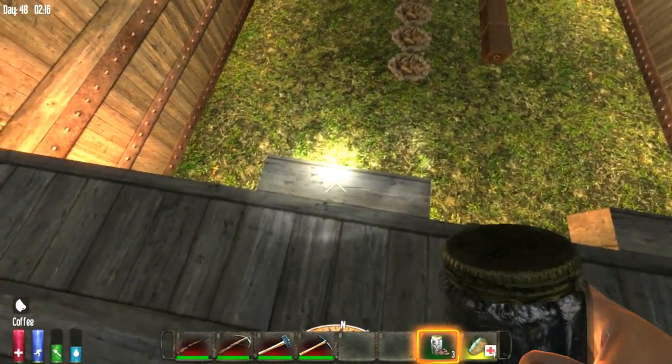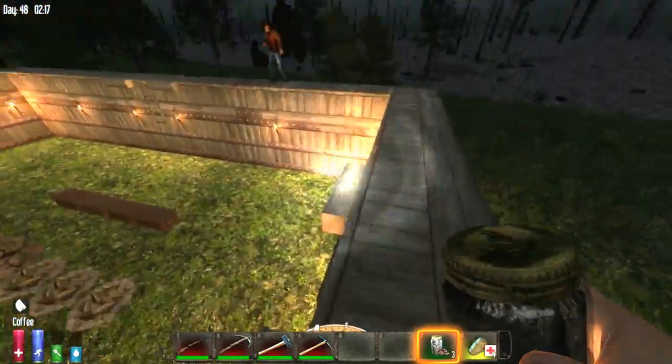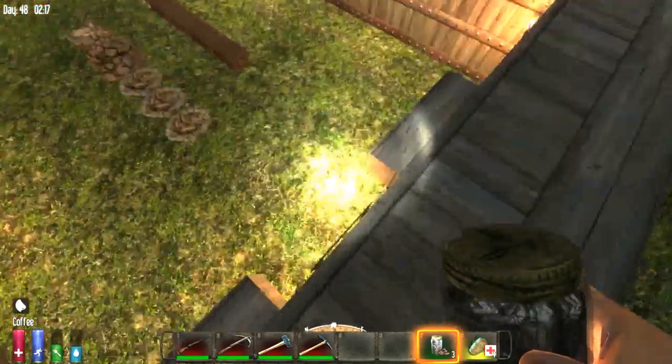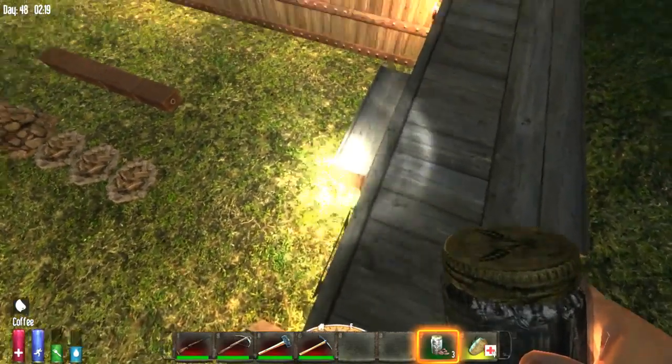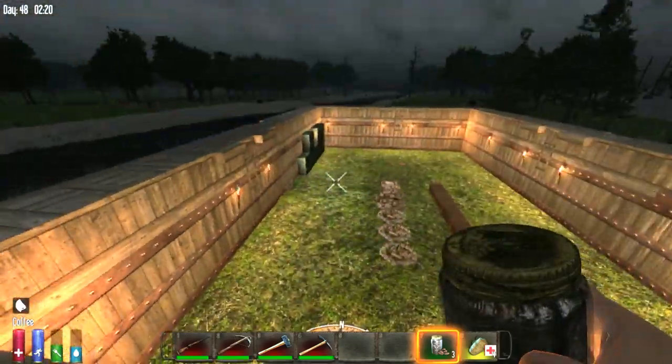I put these little fence posts on the inside so we can see where the ladder is. I hate having to look carefully down for the ladder every time, so I put something there to identify it.